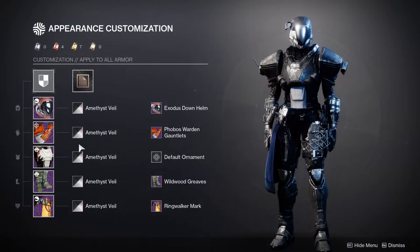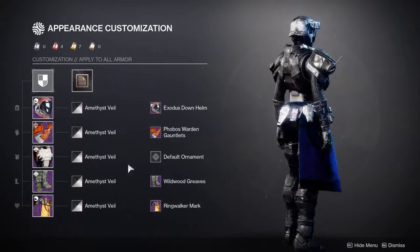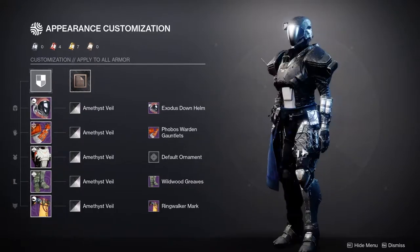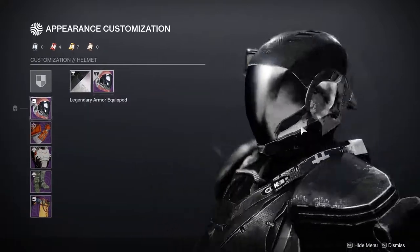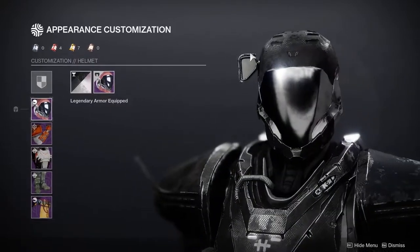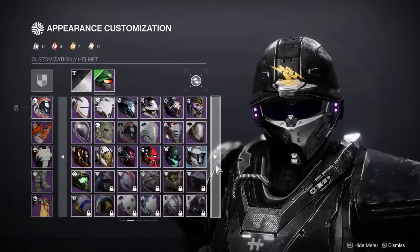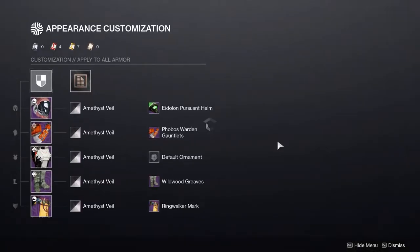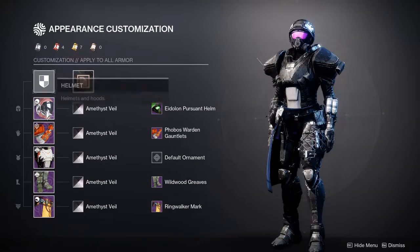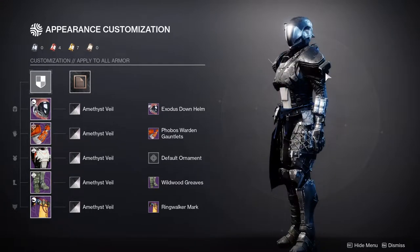Next up is titans. For the titans we're also not using an exotic, just to keep it exotic-friendly so you can slot in whatever you want. Some exotics will need different armor pieces, but this is a good starting point. For the helmet we're using the Exodus Down Helm from Nexus - you can still pick this up right now. I recommend it for tactical because of this camera-looking thing right here. I was close to using another piece, but it didn't give off the military spec-ops vibe I was going for.